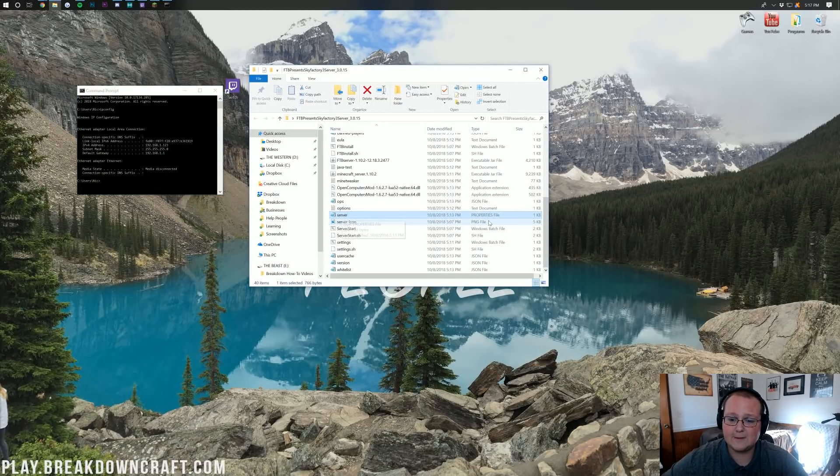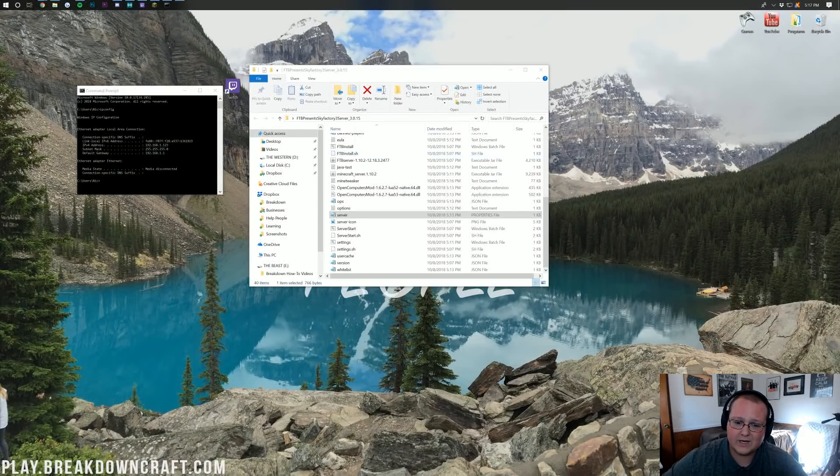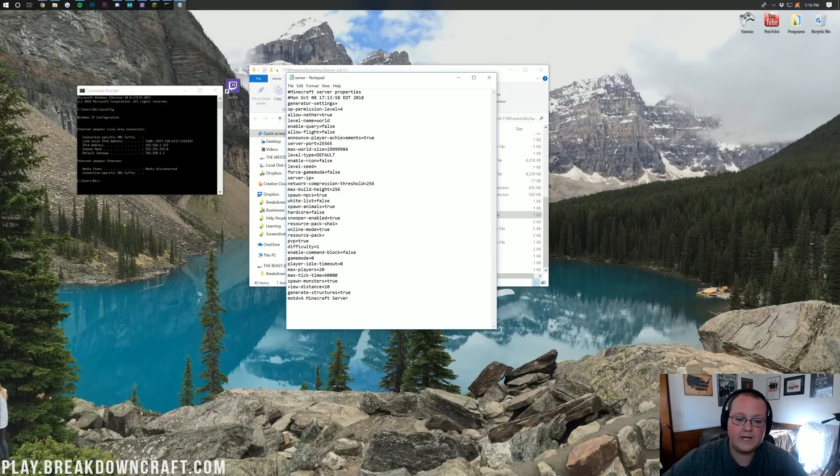You'll see a properties file in the server folder. Right-click on that and then open with Notepad. From this point, what we want to do is find where it says server-ip. Right next to this, we want to put in 192.168.1.123 — that's our IPv4 address from ipconfig. You want to put your IPv4 address right next to where it says server-ip. Do not put mine because it will not work — put your own.